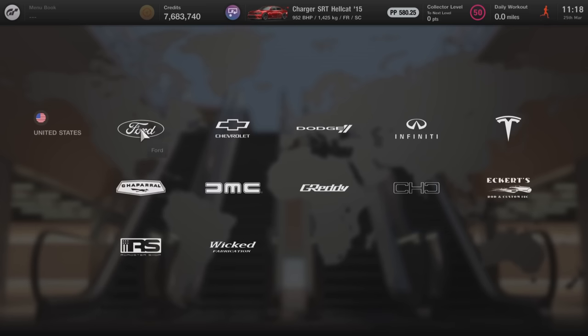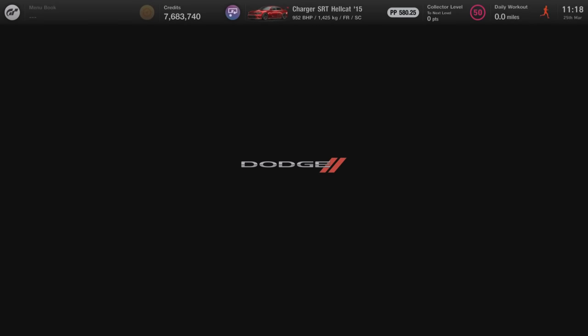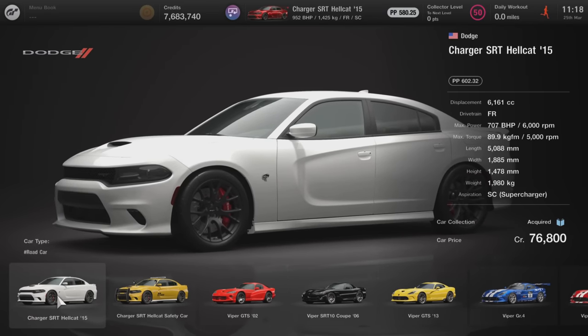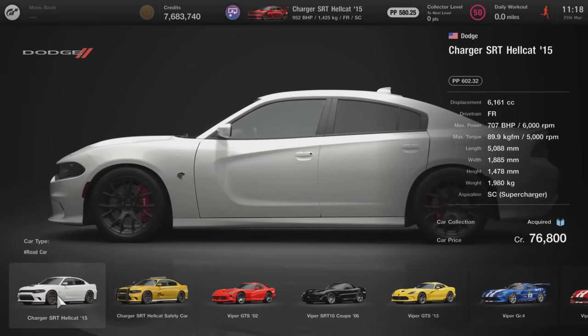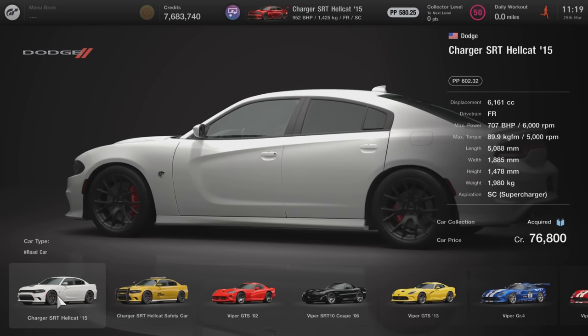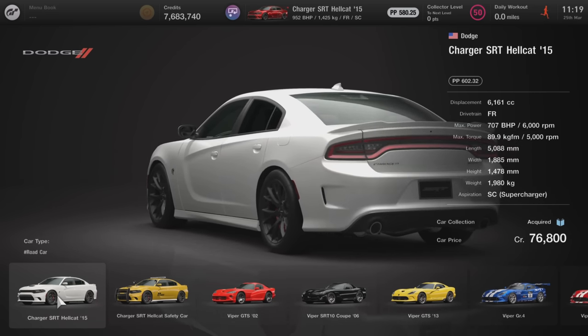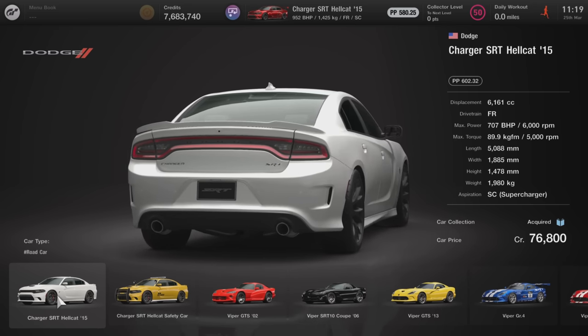In terms of buying this car, you want to head over into America in Brand Central, go over to Dodge, and then once you're in there go into the showroom and it's going to be the first car that you see. This is overall a very cheap build in comparison to some of the others. The car you're looking for is the Charger Hellcat '15, coming in at 76,800 credits.